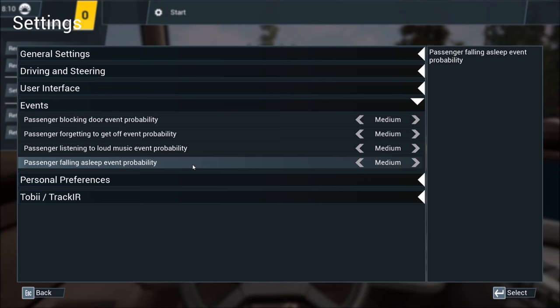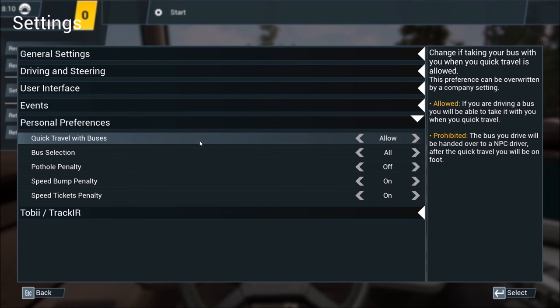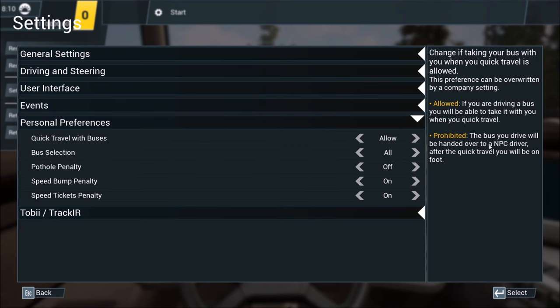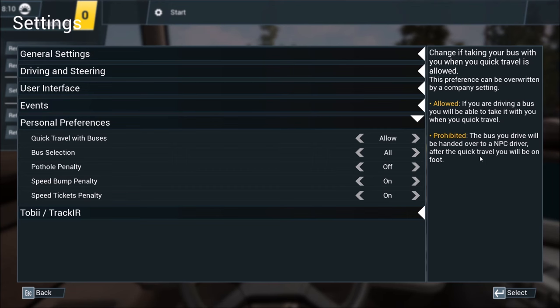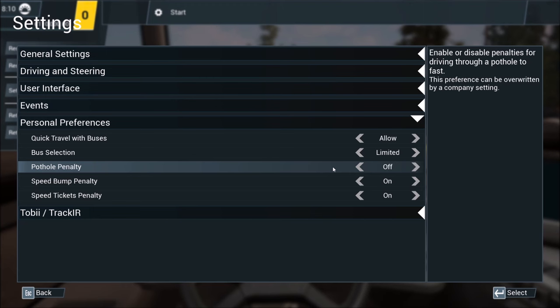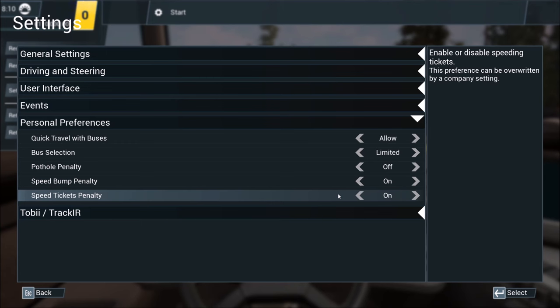Under personal preferences, most things are at defaults. Quick travel — yes, let's allow that just in case. Bus selection set to 'limited' — I don't want to duplicate buses that are already on route. Pothole penalty — let's leave that off since I tend to hit a lot of potholes. Speed bump penalty — we'll leave that on. Speeding tickets — we've got the limiter, so we shouldn't have to worry about that.